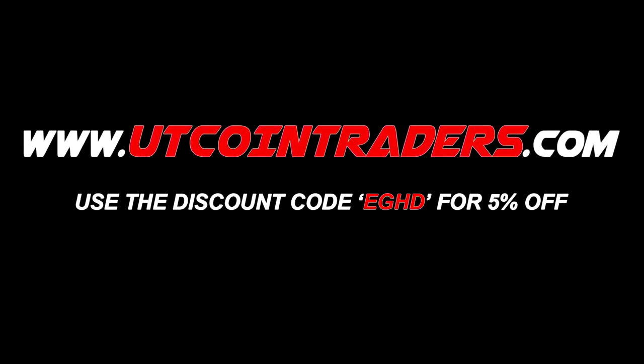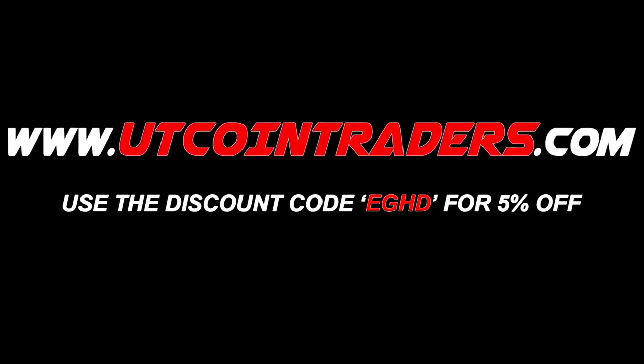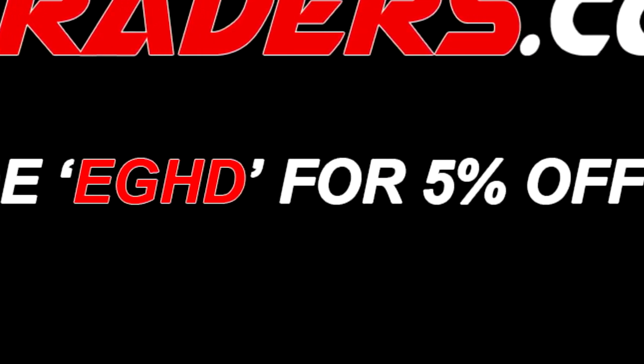For cheap ultimate team coins go and check out utcointraders.com and use my discount code EGHD at the checkout to get yourself 5% off your order.